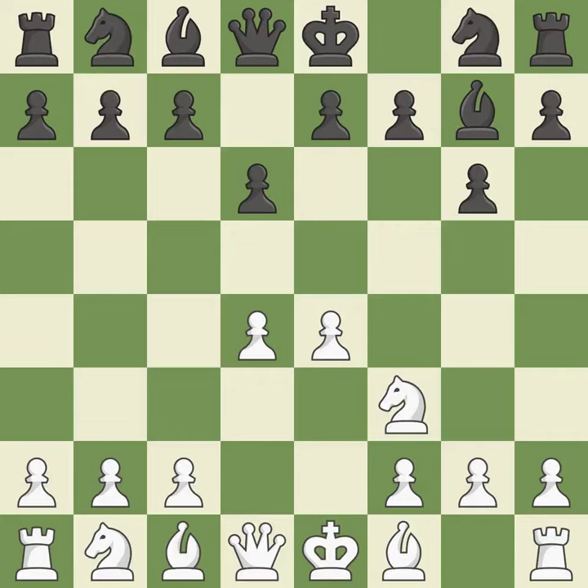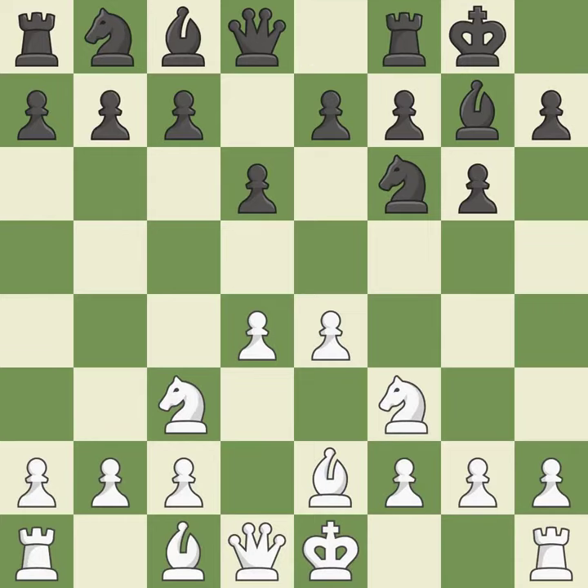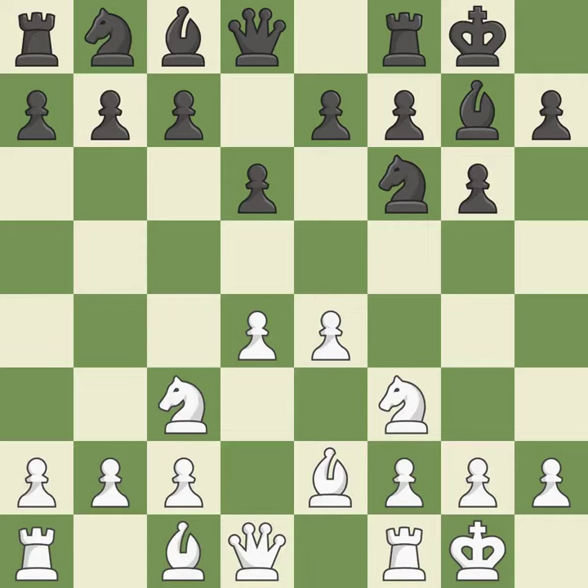d6 controls the e5 square and allows the light-squared bishop to develop. By doing this, a bishop moves out of its beginning square and into the action. This poses a risk of winning a pawn. A pawn that was being attacked and had no defenses is now protected by this. Castling gets the king out of the center and activates the rook. It is the final book action.